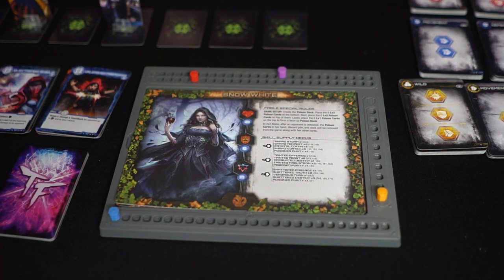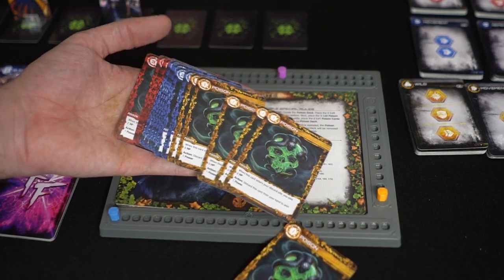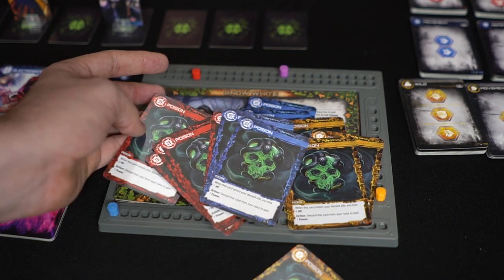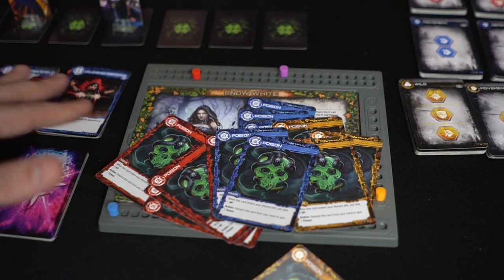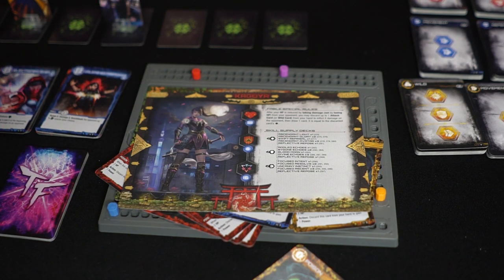Snow White gets a unique deck of cards called the Poison Apple deck. As these cards go into your opponent's deck, they're going to draw them and take damage, and it gets nastier as time goes on. Her cards utilize these at the same time. And then finally, Kaguya is basically a semi-attacker and somewhat defensive unit that has unique twists and turns in her skill deck that change her style of play quite a bit.